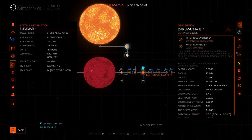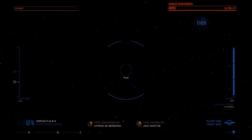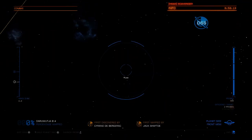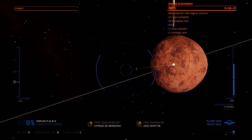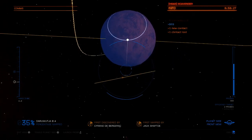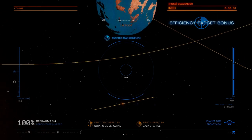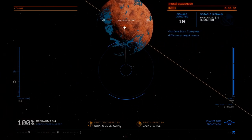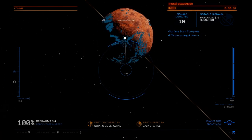So I'm just orbiting the planet now. I'm going to deploy the scanners — might have done it already but just to be safe. There we go. And as you can see, this one's got quite a few different types of biological life forms.